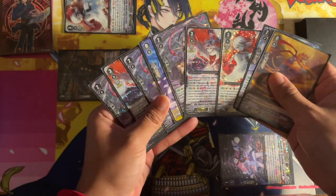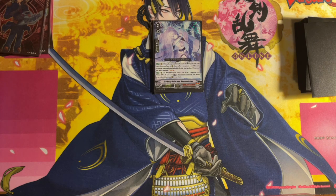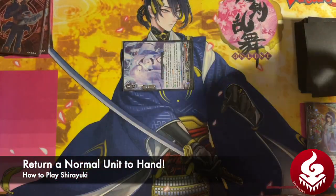Sora Ahime, when placed on vanguard circle, lets you superior call a Shiryuki from hand, and at the end of turn, return it to hand. If you have one or less soul, you can soul charge one, helping us get soul so we can reuse our Shiryuki effects.